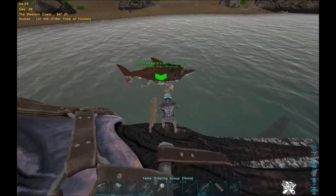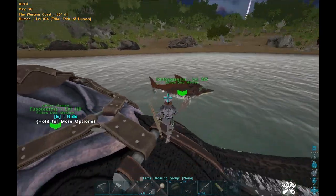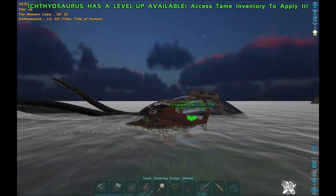They kind of go hand-in-hand because in order to tame a Tusoteuthis, you're going to need a decent amount of black pearls. And how do you start the farming of black pearls? Well, you start with a decent Ichthy.